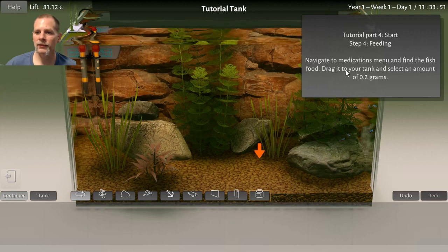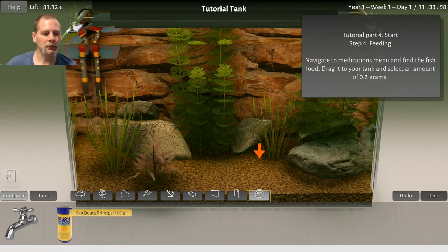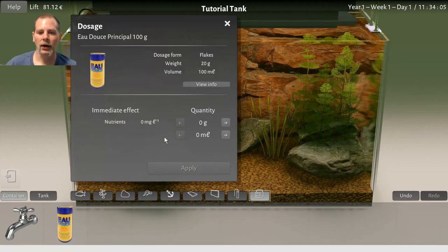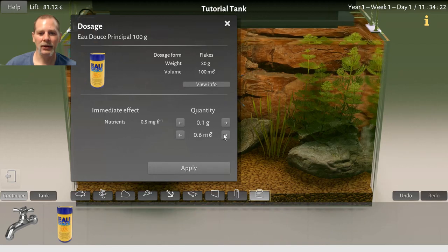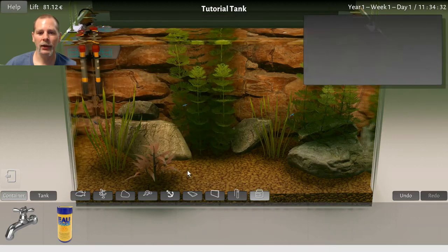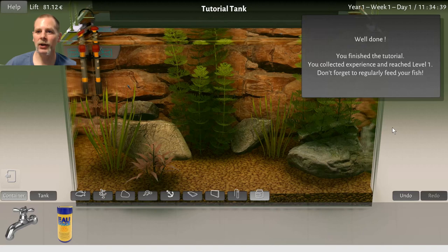Navigate to the medications and find the fish food. Water change — okay, so we're going to do this. You can do different feeding options. Not too much. Nutrients — that's interesting. Okay, that's the whole thing. Collect your experience and reach level 1. Don't forget to regularly feed your fish. So there we go — there's the tutorial.